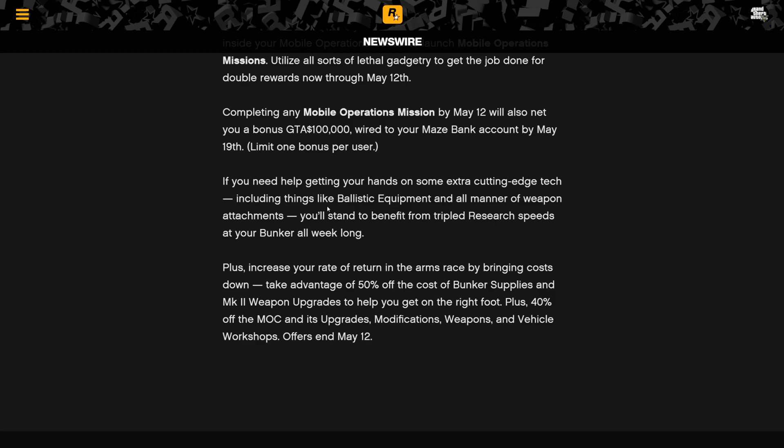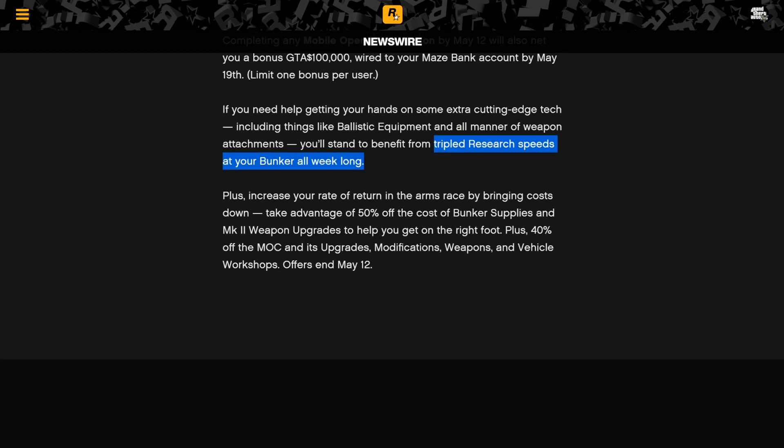What's actually cool this week is triple research speeds at your bunker. If you've been playing a while, you probably already have all the bunker research done, but if you're a newer player this is an immense help. Some attachments for the Mk II weapons are in the research, and I believe the missiles for the Oppressor Mk II are in there too. Triple speeds means you'll unlock everything you want way, way quicker — probably one of the best things this week for newer players.